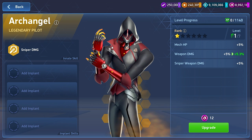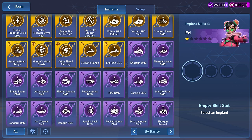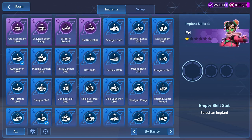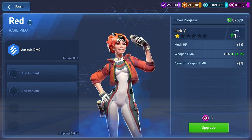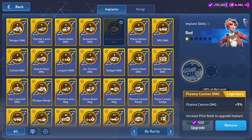Speaking of rarity, it looks like implants have rarities just like pilots. You'll find rare, epic, and legendary implants. The rarer the implant, the better it usually is. But don't worry — you can use any implant with any pilot. So I can use a legendary implant with a rare pilot? Yes, they're universally compatible.